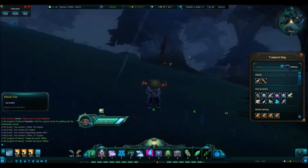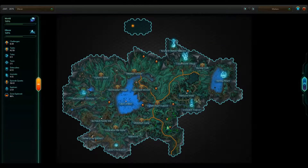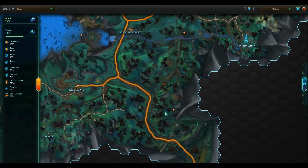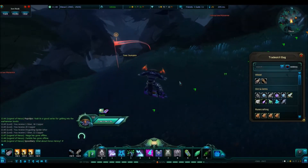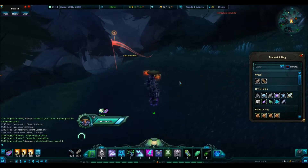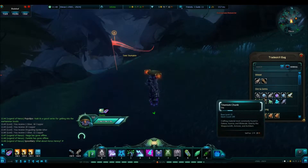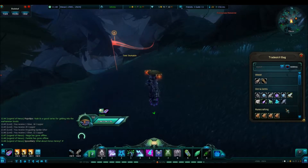I only did one lap because I thought I got quite a good number for just one run. As you can see, before I clicked start I've got three more nodes spawning near me. This has only been one route and it's been pretty much nearly 20 minutes. So I farmed 102 iron chunks, 27 titanium chunks, and 16 quartz.